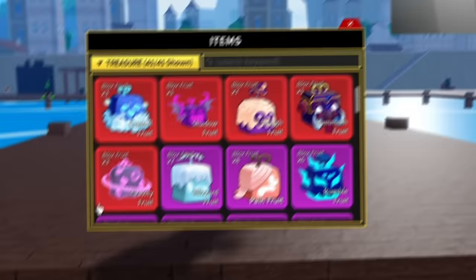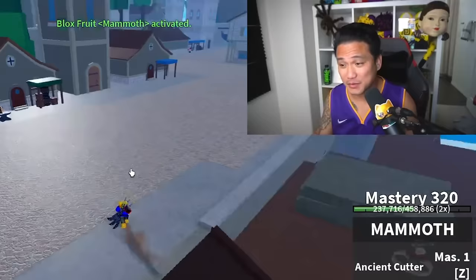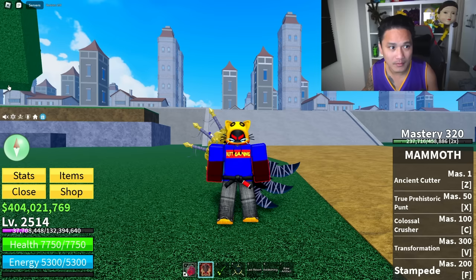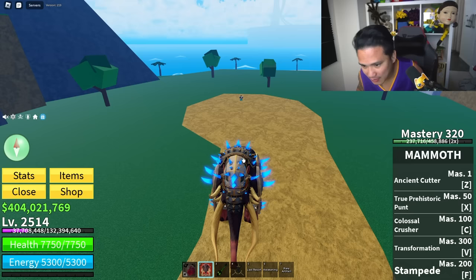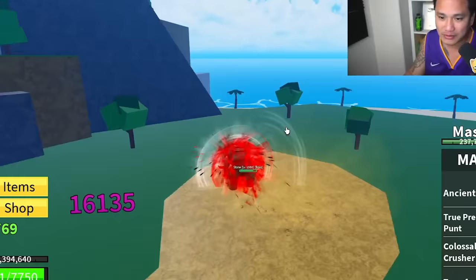Here comes the big one — the Mammoth fruit. The actual fruit looks really cool. The Mammoth fruit is pretty strong — you can use the skills even without transformation. We got the Stampede — if you use it without transformation you go flying. With the transformation the Mammoth form has a great dash. For grinding it's just okay — not the best, not the worst. But for PvP the Stampede alone puts it really high — you can kill any NPC just by doing Stampede non-stop.